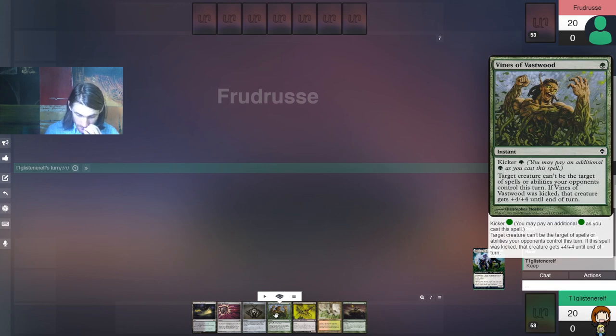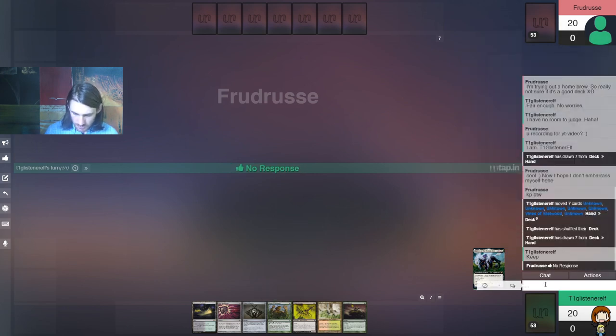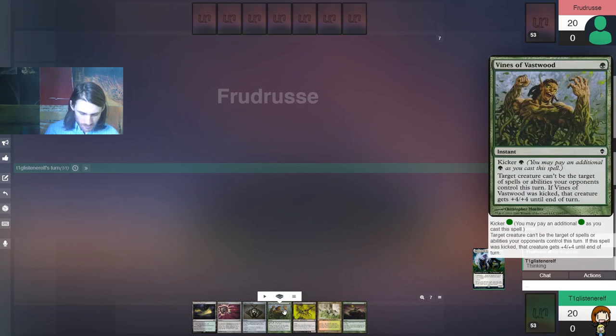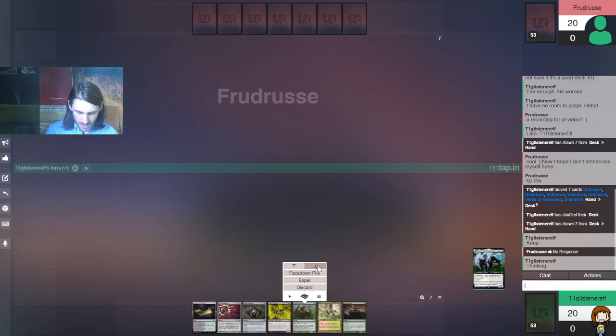I don't know what my opponent's on, but I do know that they're on a brew. If I didn't know that, it would probably be Nihil Spellbomb. Brews don't generally have a whole lot of interaction, but the fact that I have this means that I could go for a turn three kill. I need to hurry it up. This may be wrong, but I'm going to take the chance on Vines of Fastwood — put that on the bottom of the deck.